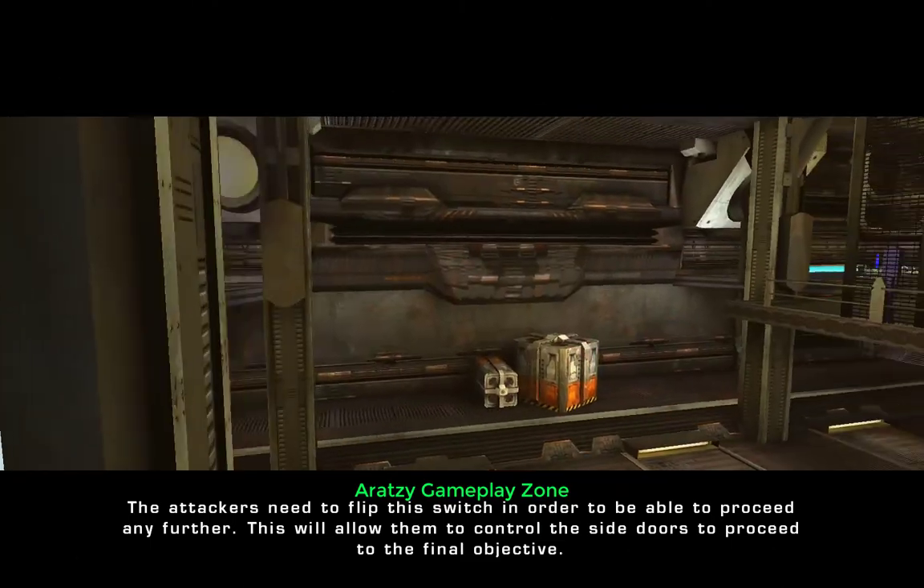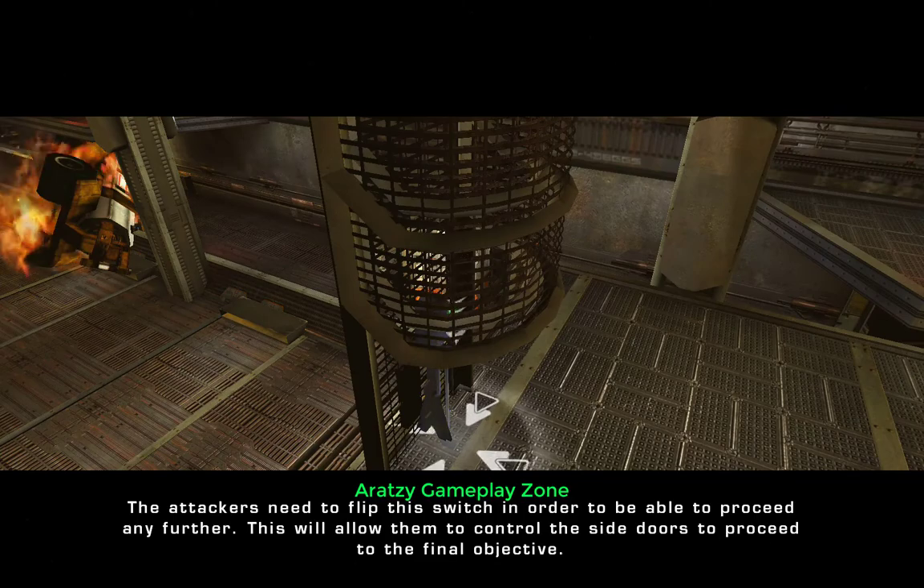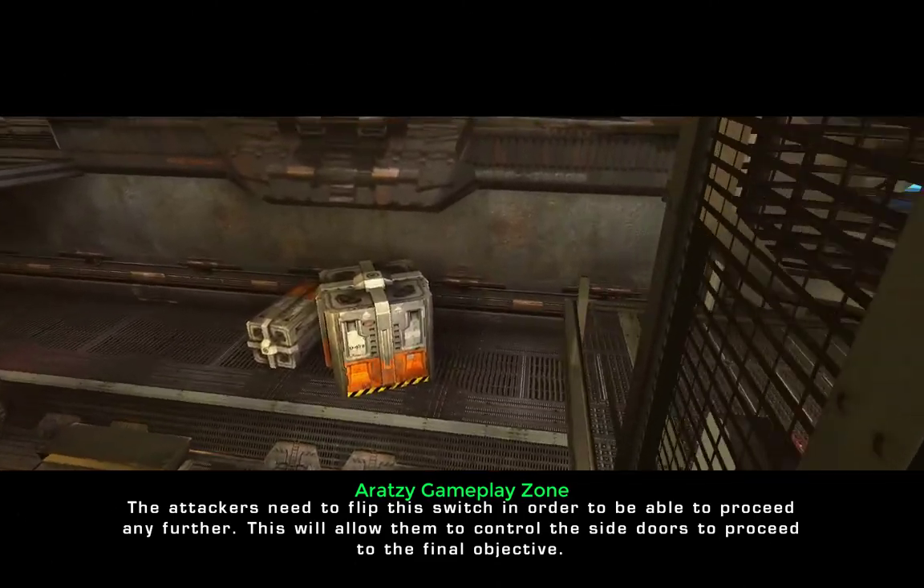The attackers need to lift this switch in order to be able to proceed any further. This will allow them to control the side doors as surfaces closer to the final objective.